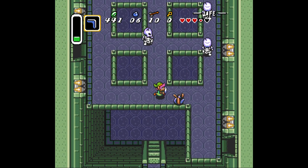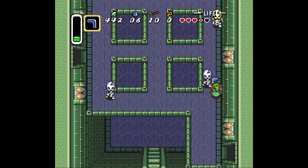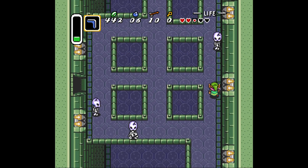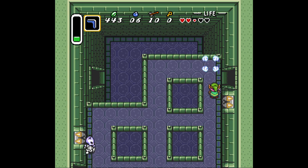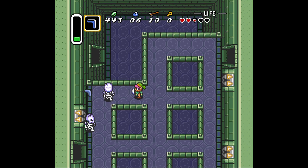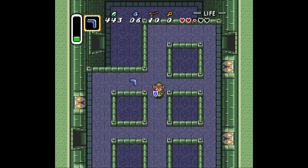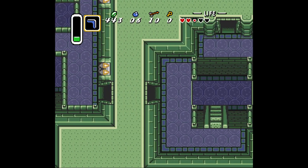Now these skeletons — all they do is run away from you, but if you do this with your boomerang they get hit a million times. Moving down to two heart containers. You don't have to kill these things. All you have to do is go out to the door right here — you don't need to kill them.